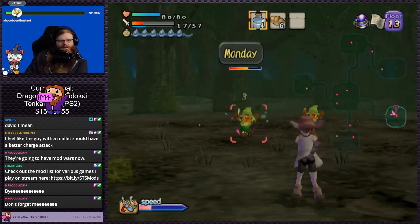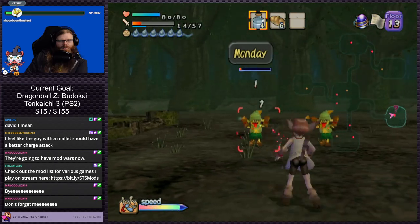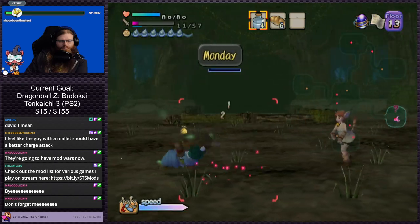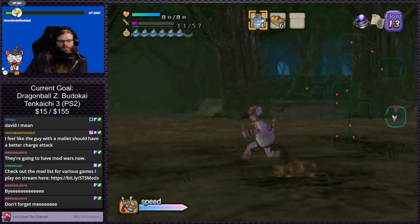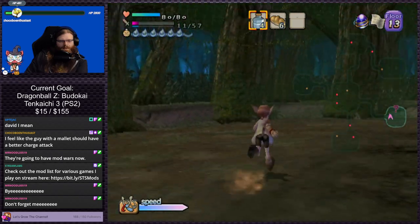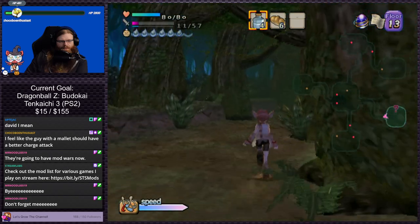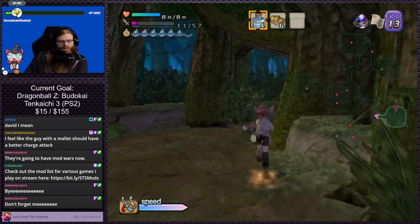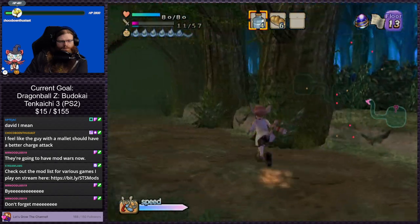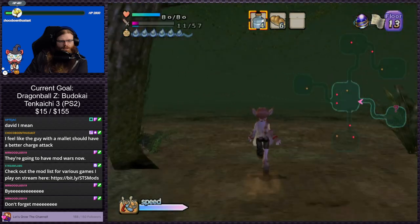Oh, it's these guys again — kind of forgot these dudes existed. Now, as far as I'm aware, you never find Atla in these backsides of the dungeon, but you do find better chests and potentially better drops from enemies.